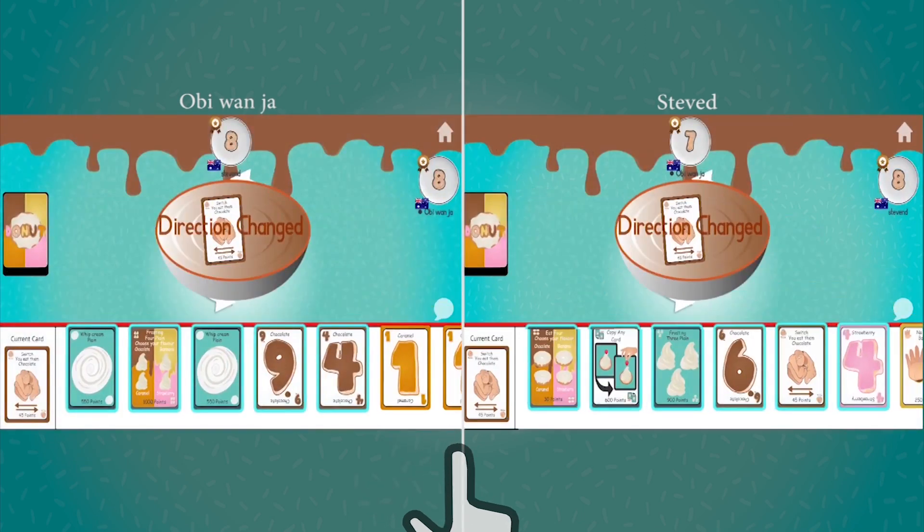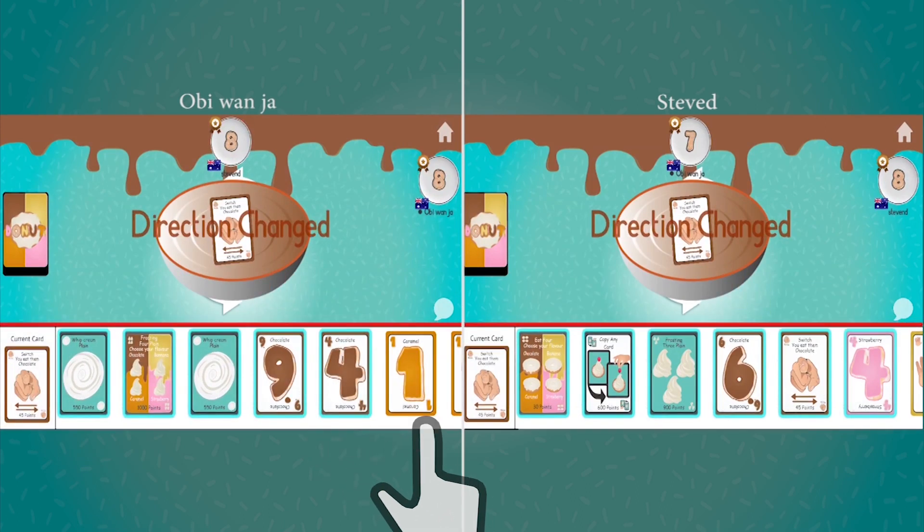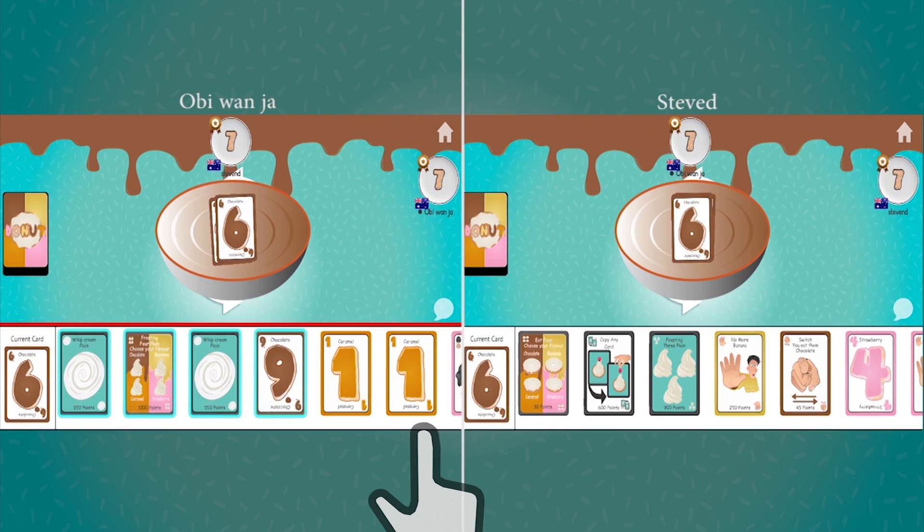Ob plays first by selecting Chocolate 4 from the highlighted cards at the bottom of his screen. Steven D quickly responds by playing the same flavor — number six.